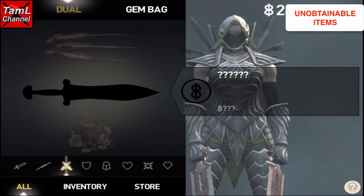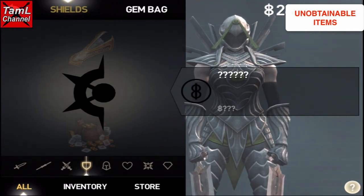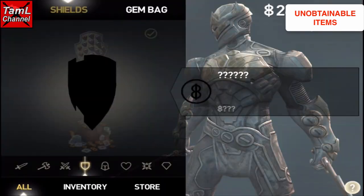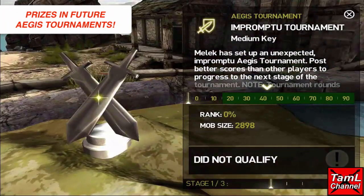Lastly, there are a few unobtainable items not yet available: dual blades for Isa, her shield, and a heavy weapon for Cyrus which is obviously the Anacrax from IB2. He also has a shield which is unobtainable — that's obviously the Stod Shield from IB2. We've been told that those four items will be prizes in future Aegis tournaments.